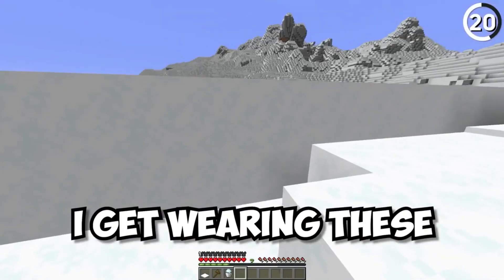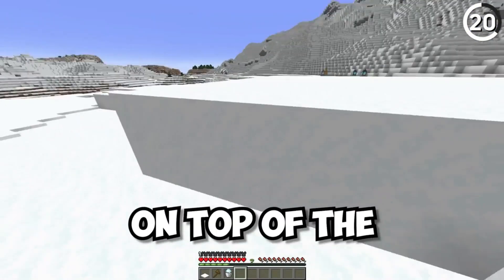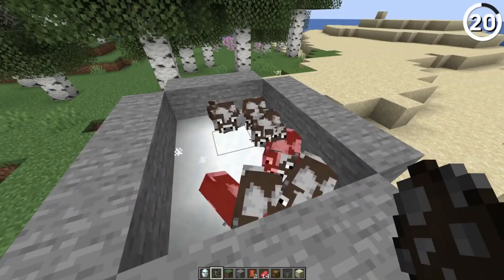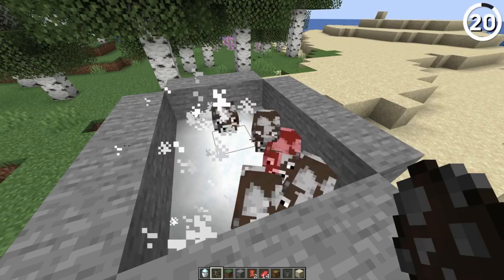Snow layers are thinner than a full block, making them challenging to navigate for players. But with a clever stacking technique, you can squeeze through tight spaces, adding a claustrophobic twist to cave exploration.